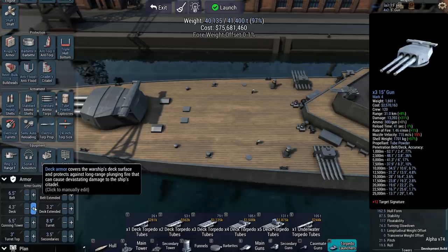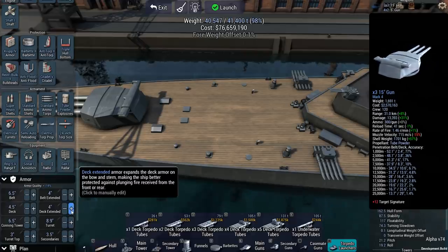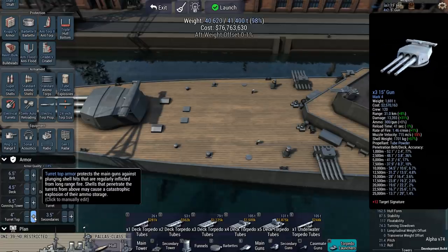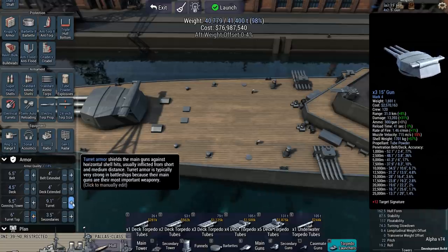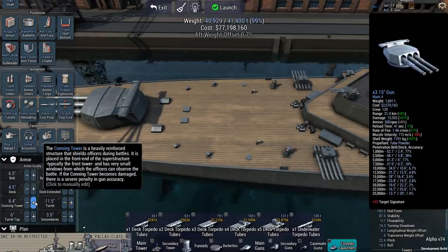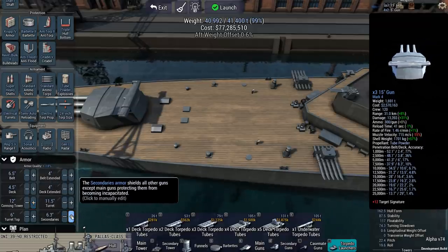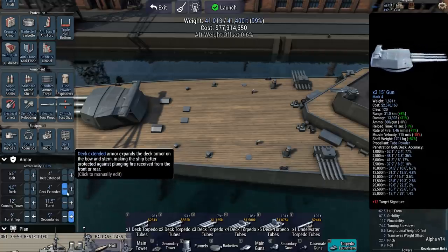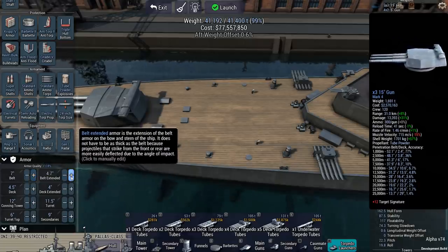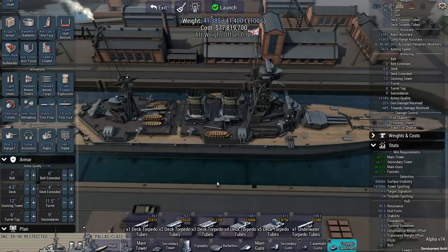I'll put some more deck armor on, though I can barely fit a lot. I might have to rely on my torpedoes a fair bit. I want a lot more on the turret tops — the last thing I want is a flash fire with my turrets blown off, since I don't have many to begin with. Armor is 11.5 inches on deck, 6.5 on the conning tower — less than I was hoping for. Secondaries will be important for keeping the ship alive against enemy destroyers. But this is a battlecruiser — it's not supposed to fight a battleship head-on.